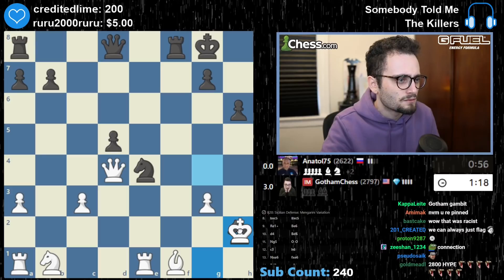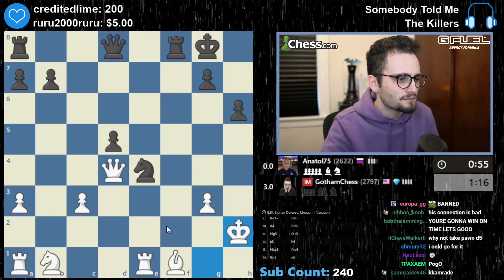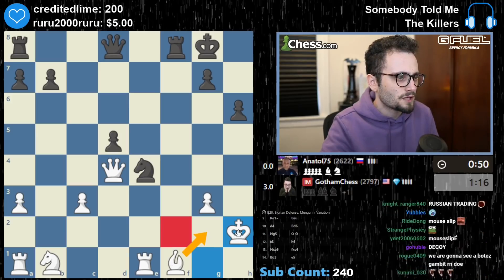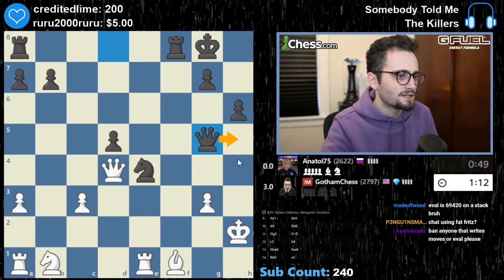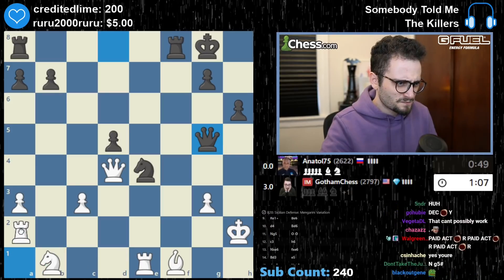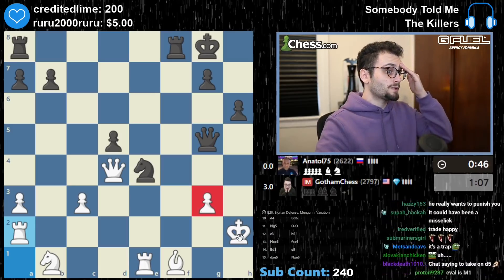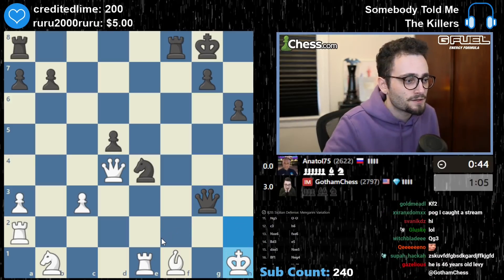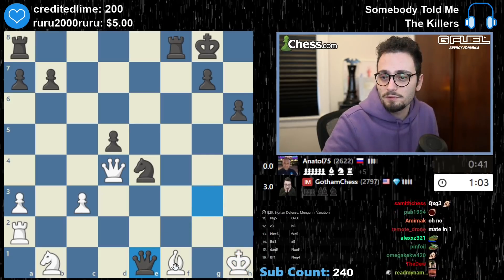Wait, why did they do that? Am I dumb? Do I not understand something? Here, I just block — why did they do that? I don't see it. So queen h5 is the idea. What about rook a2? The problem is now you're giving me — oh! Queen g3! I hung queen g3! What am I doing? I hung queen g3. That was the idea. There it is. Now queen e1 — I just hung it. Just completely hung it.